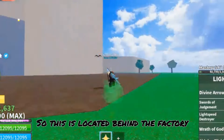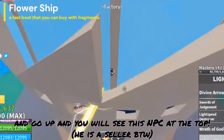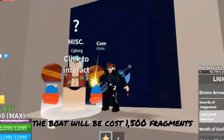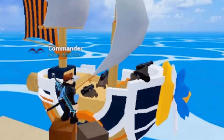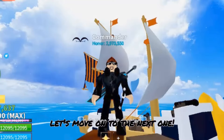So this is located behind the factory. You go behind the factory and go up, and you will see this NPC at the top. The boat will cost 1500 fragments, and this is what it looks like — very nice. Anyways, that's pretty much it, let's move on to the next one.